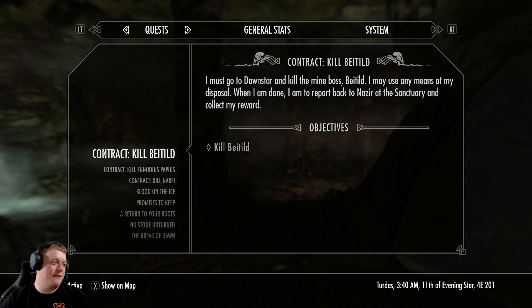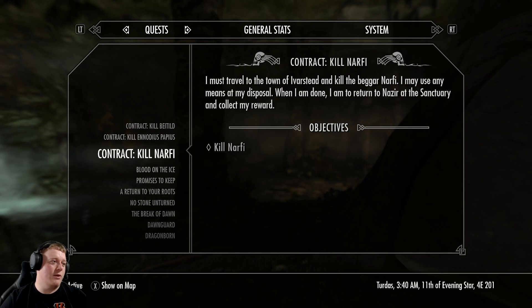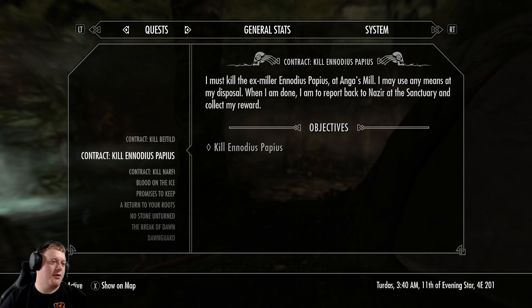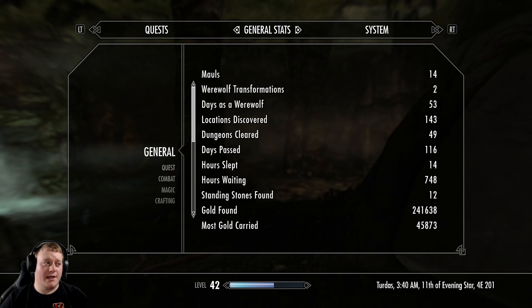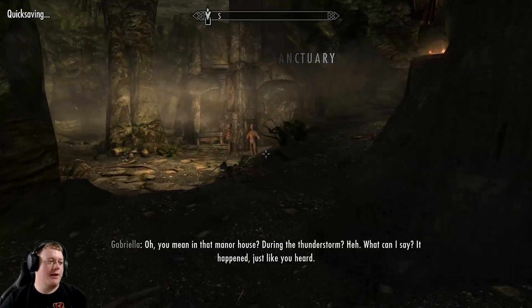It looks like we have someone called Betild — I don't know how to really pronounce that — a person that lives in Dawnstar, the mine boss there. We have Enodius Papias, who's an ex-miller at Angus Mill. And we have a beggar, Narfi, in Iverstead. We'll go ahead and start off with the beggar Narfi in Iverstead, which is the town below the Greybeards.